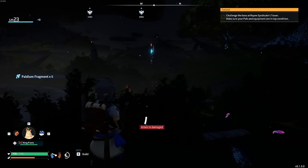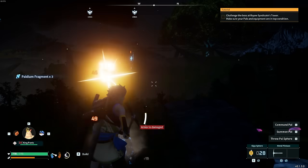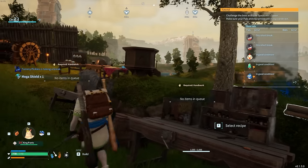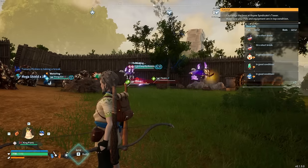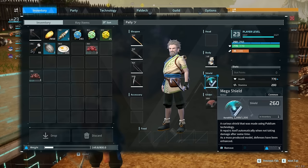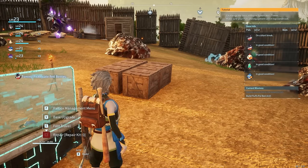That tower just looming in the distance, teasing me. I will conquer you, tower! Now, after crafting this shield, look what happens — we gain an extra barrier by my health bar. It's just like Halo. This thing will take damage and then regenerate on its own, and my health won't get scratched until that shield is gone. It's going to absorb 260 damage, so we're probably still going to feel that damage, but it will definitely help with our overall survivability. Because other than eating, I don't know of any other way of healing.